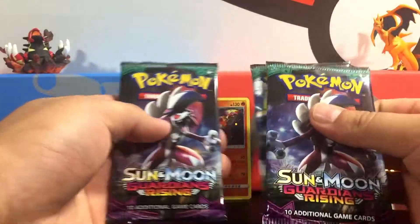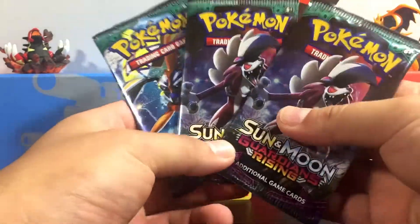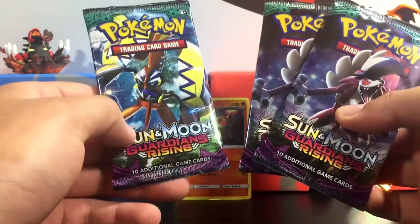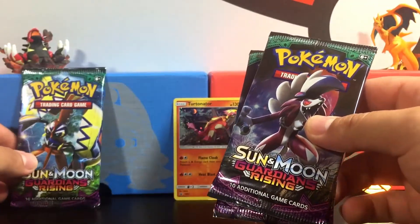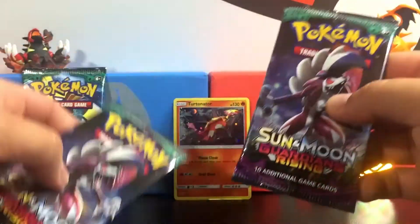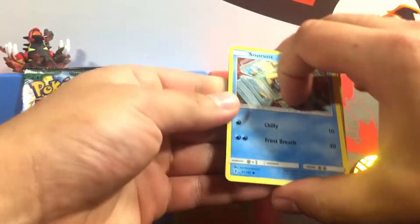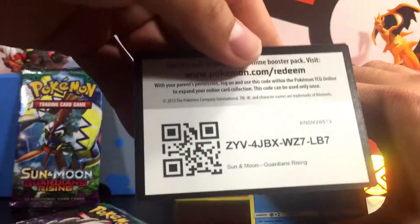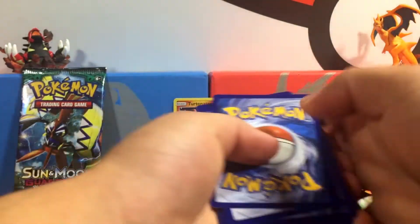Alright, so here we go. We have our three booster packs. We got two Lycanroc and a Tapu Koko. I usually do the Lycanroc last, but since the Tapu Koko is outnumbered, we're going to save Tapu Koko for last. We'll keep it standing up right there. Let's go ahead and break into these and see what we can get. Alright, so there's the code — let me know what you guys get in the comments down below. We're going to go one, two, three, fourth one to the front and drop the next two. Wow, they all almost fall out of my hand.